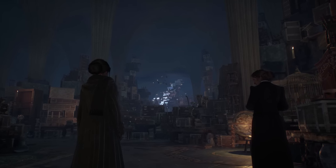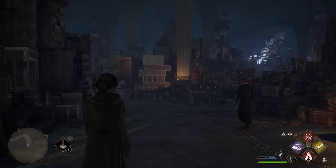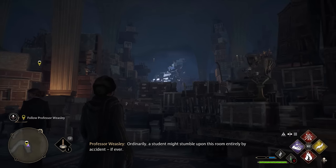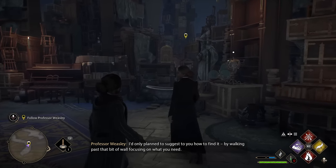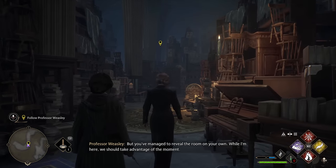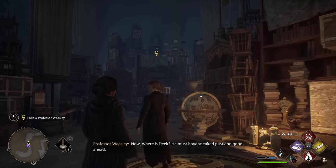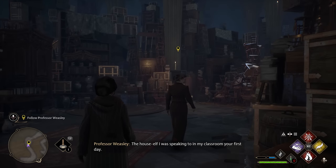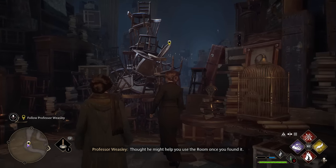What is this place? This is the Room of Requirement. It only appears when one is in real need of it. Ordinarily a student might stumble upon this room entirely by accident. I'd only planned to suggest to you how to find it by walking past that bit of wall, focusing on what you need. But you've managed to reveal the room on your own.